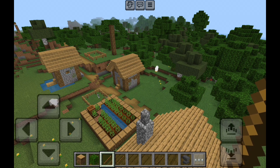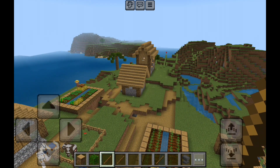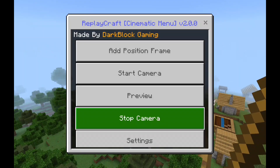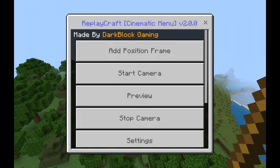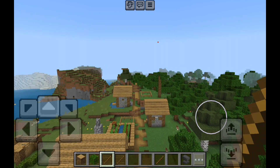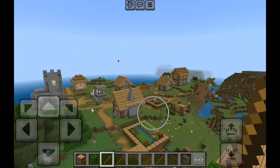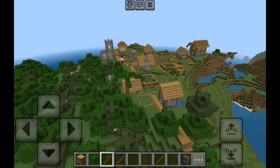Now I'll show you the cinematic part of this add-on, which uses the cinematic stick — a completely different section. From start to finish: go to a spot where you want to take a cinematic shot, long press and add a position frame, then go to another spot and add another position frame. You'll now have two position frames. Then go back and start the camera — it'll get ready and go.